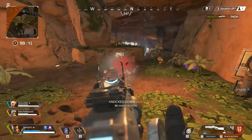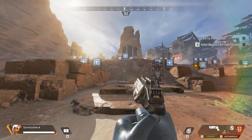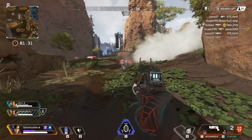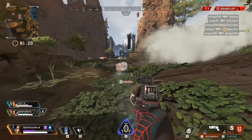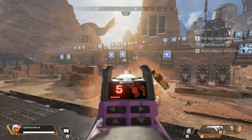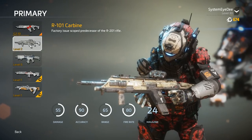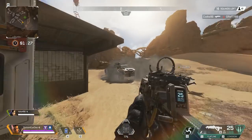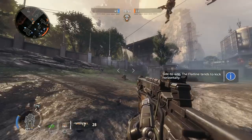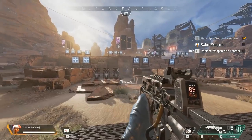Some guns are also named as in-jokes or references. For example the Mozambique Shotgun gets its name from the Mozambique Drill, a close quarter shooting technique that involves a double tap to the body and a follow up shot to the head. The Mozambique Shotgun replicates this by firing 3 projectiles in a triangle designed to put two in the body and one in the head of your target. Most weapons are very similar to their Titanfall counterparts — for example the R301 is the successor to the 101 and 201 from the previous games. However others have been reworked quite a bit; for example the Flatline in Titanfall 2 got its name from its horizontal recoil that would fire its bullets in a flat line, but Apex retains some of this without it being quite as dramatic.